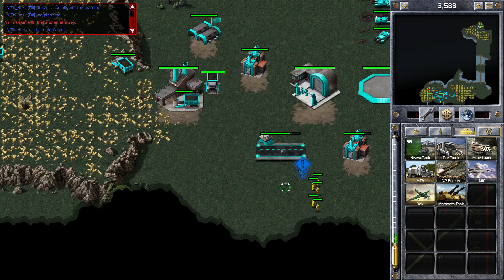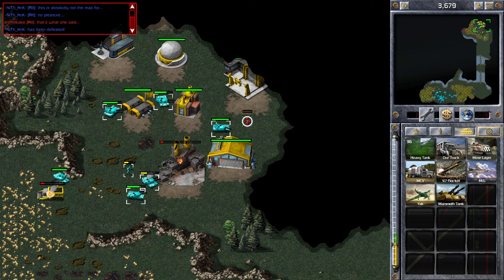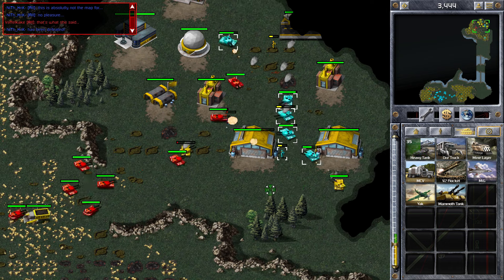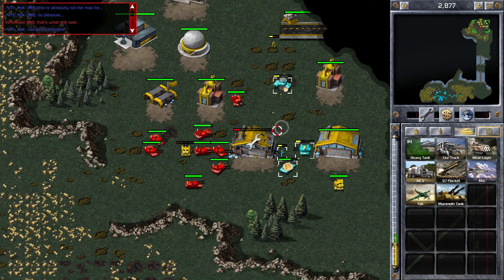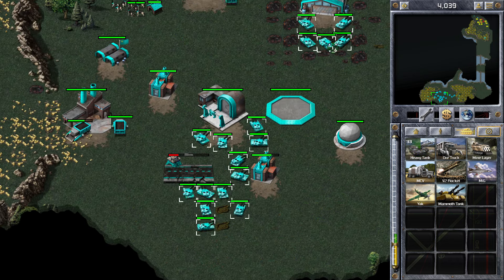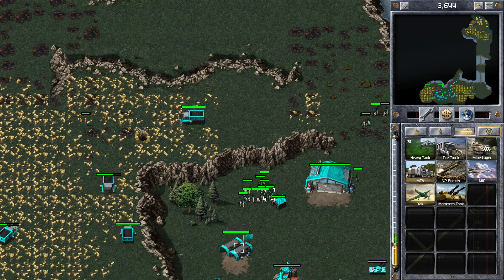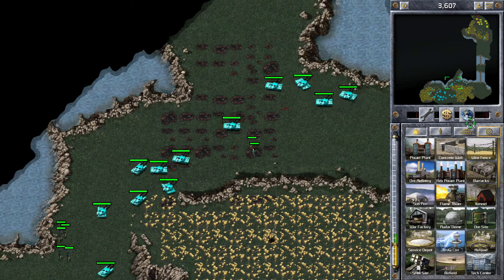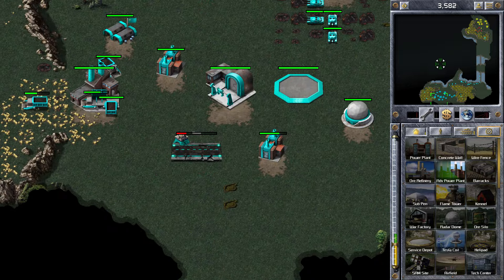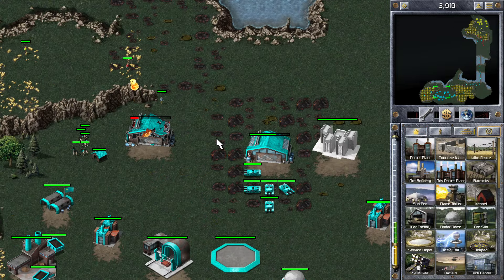We've taken out four ore trucks for yellow, which is really going to hurt — he'll have to rebuild ore trucks before he can build tanks again. Yellow has sent paratroopers to my base so I might lose a building, but I've got tanks going back to help. We've taken out another ore refinery and now we're going for the MCV and construction yard — we've been able to take that out. Players often build extra MCVs and service depots so he may have one elsewhere. I'm also realigning my dogs at different positions in my base to protect against civilians who will undoubtedly come.